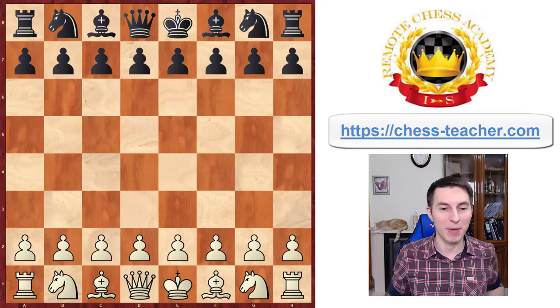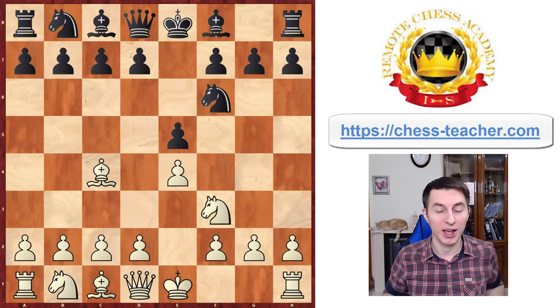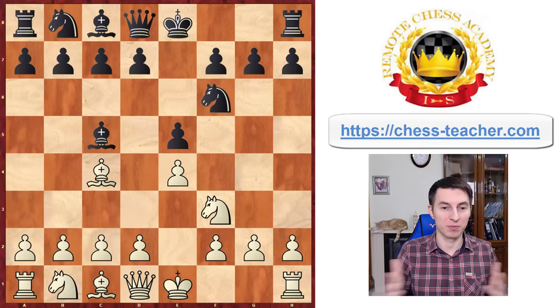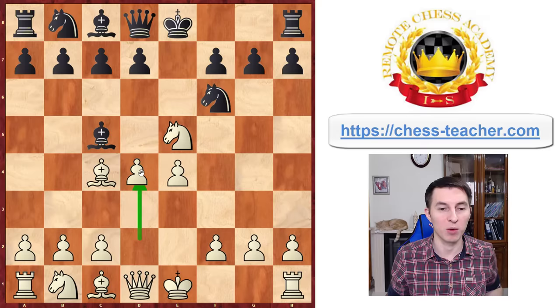The next trap is really funny. Coming back to the white perspective — after Bishop c4, black responds with Knight f6. One way for white to play is Knight f3, and at this position one of the most played moves by black is Bishop to c5, which is completely ridiculous — it's a blunder, and yet one of the most played moves. It's easy to justify: it looks like a symmetric position, nothing out of the ordinary. But the problem is that white can simply capture the pawn on e5, winning a pawn. If black castles or plays any passive move, white is ready to push d4 with a dominating center.